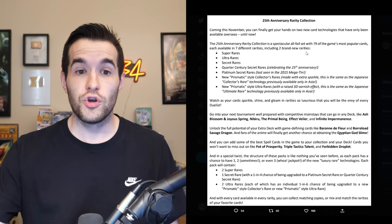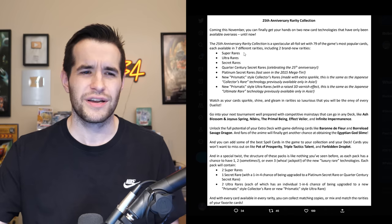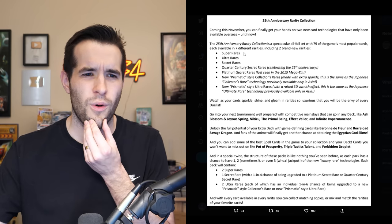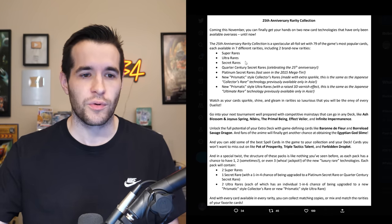You can literally get a card as an ultra and then realize you can get that same card in any rarity. I'm super excited to try and pull an ultimate rare or whatever other rarities there are. So the rarities include super rares — not that crazy — ultra rares, secret rares, and I wonder if they're prismatic secrets. I hope they are.